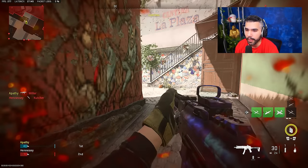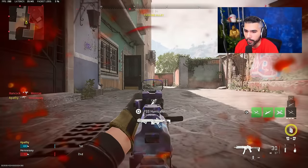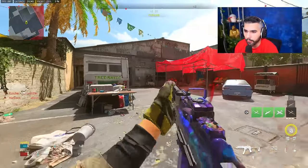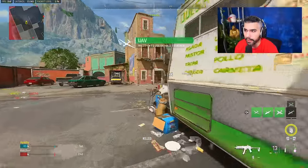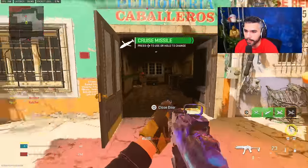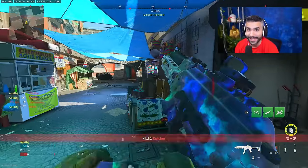Similar to the jump shot where you're ADSing mid-air, with the drop shot you want to pre-fire the aim and start shooting as you drop. That quick drop shot — the flop to the floor — is absolutely insane. It'll throw off your opponent because it's so fast. In your POV it may not look as crazy, but trust me, that flop to the floor is absolutely insane.